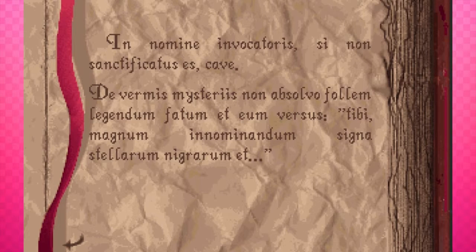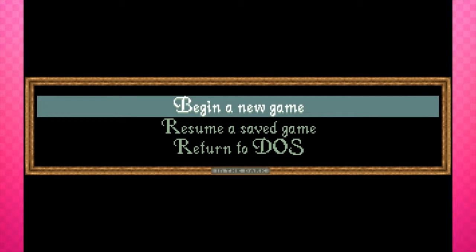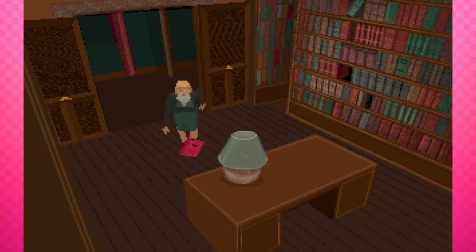Let's read another book, shall we? Louis Prynne — De Vermis Mysteriis. 'In nomine invocatoris in non sanctificatus es cave. De vermis mysteriis non absolvo...' We're dead — we're so dead we didn't even get the regular death sequence because our body is now unusable for the enemy. We just read an incantation that killed us. Those are basically just death traps and we don't need them.